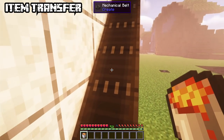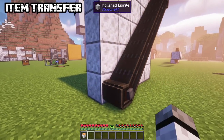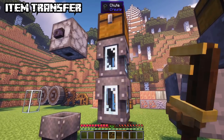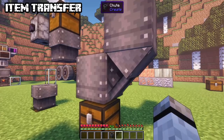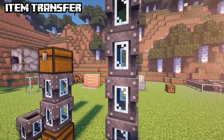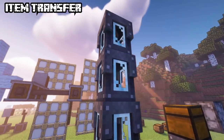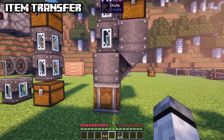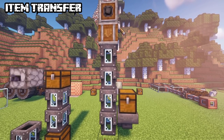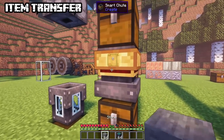For item transfer, belts can transport items and entities — right click to retrieve your item. Chutes can transport items vertically; use a wrench to get the windowed version. Chutes placed along another chute's side will connect. Fans can be used to transport items upward, and items can be inserted from the side. Put on engineer's goggles to see if they go upward or downward. An improved version of the chute is the smart chute — it can have an item filter, and if you right click with items in hand it will transport that amount per tick.